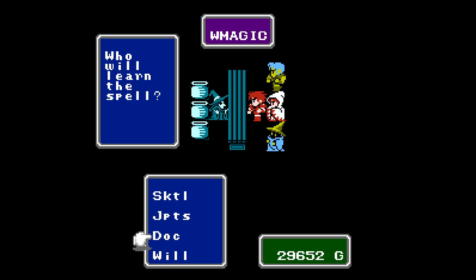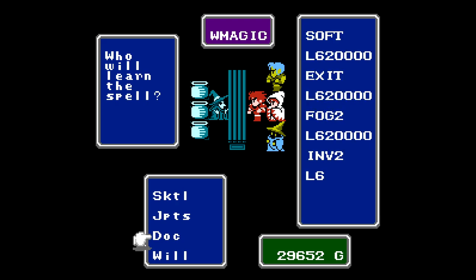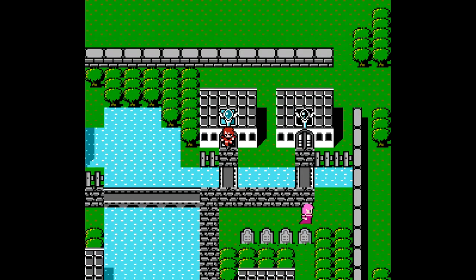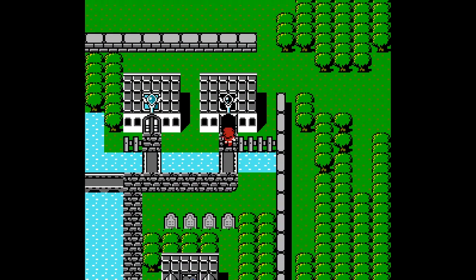We won't be able to use any of these spells until level 16, but since we're here let's check them out. Soft cures petrify. Exit is one of your best white magic spells — it's your get-out-of-jail-free card in a dungeon, warps you right out. Fog 2 increases armor of your entire party, and Invis 2 increases the entire party's evade — no more choosing who to buff, you throw it on everybody. I don't want to buy Invis 2 though, because we will eventually find an item that casts it for free. There are pieces of equipment that cast spells in this game.